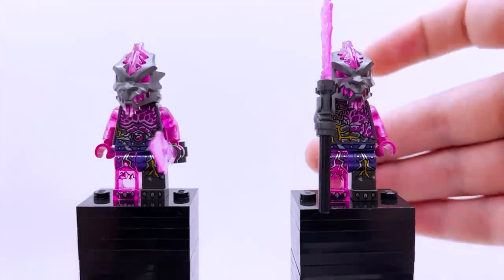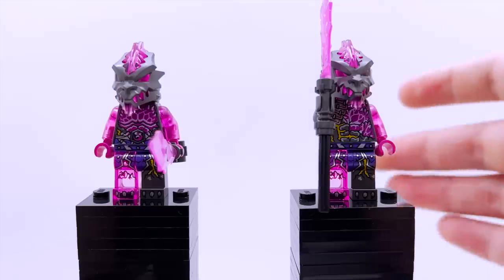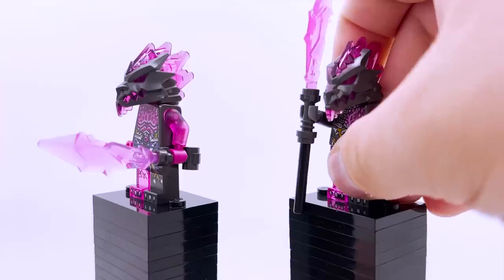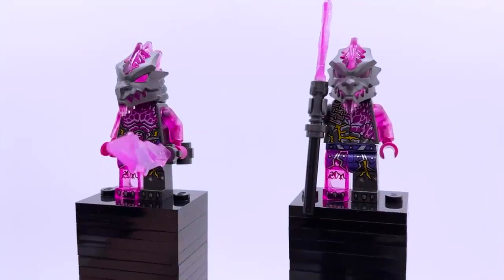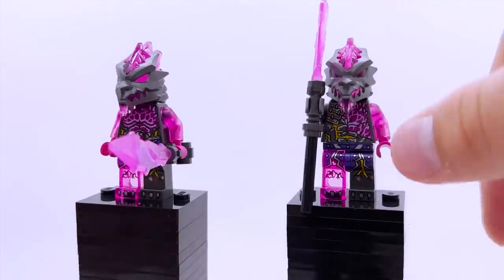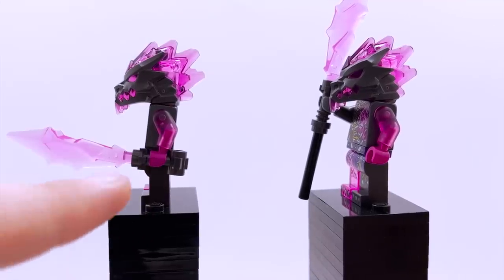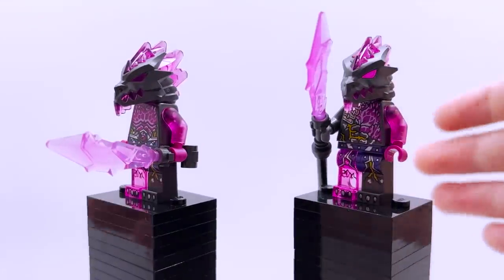The next two figures are a Vengestone Brute and a Vengestone Warrior. Not going to spend too long on these since they come in every single set this wave. But in short, I really like these guys. The use of transparent parts is super cool, and their head molds are really interesting — a mixture of a dragon and a wolf with large pink crystals coming out. They're super detailed minifigures, especially for generic grunt villains. The two variants are identical except for their torso prints, and the Brute has two trans pink arms while the Warrior only has one. The crystal design going up their torsos with little bits of gold cracking through looks great, and the Brutes have the Overlord symbol. The back torso prints have more of that same crystalline design. For accessories, they both use a new crystal blade piece — on the Brute it makes out a sword, while on the Warrior it's built into a spear.